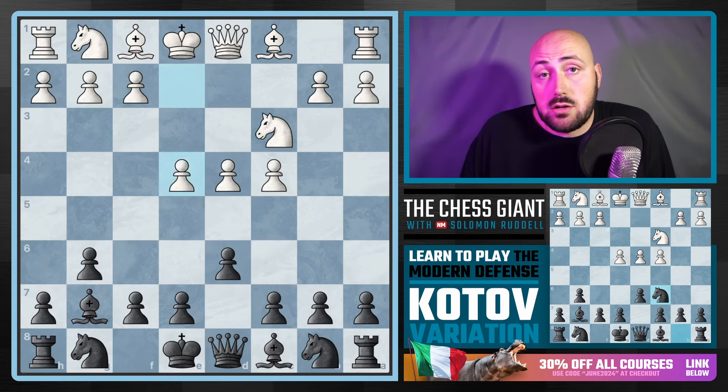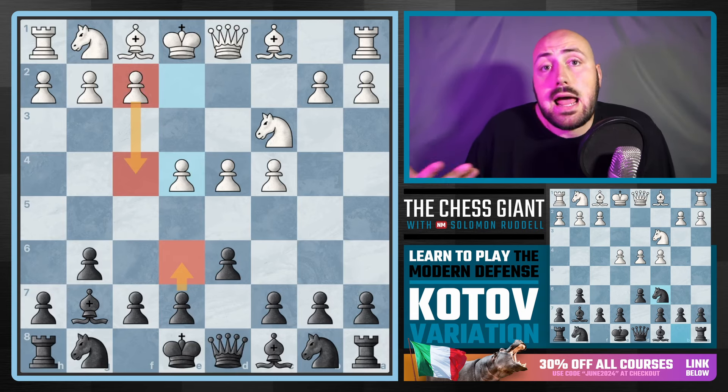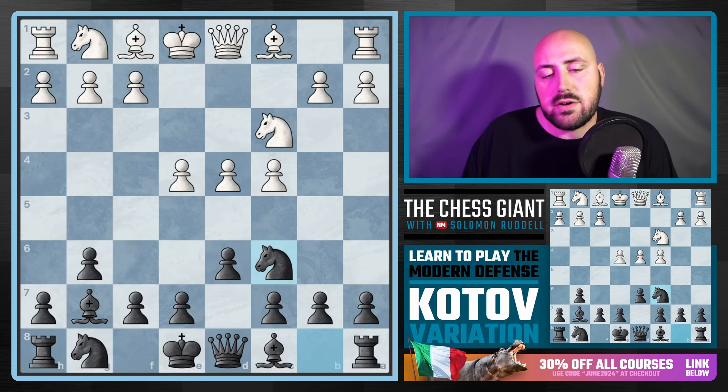On this channel I've covered the Hippopotamus Defense a ton, and if you're going to play the Hippo, you can play E6. But even if you are a Hippo player, this video might be of use to you — maybe you're concerned about seeing a four-pawn center and want to break things up before that can happen. One way to do this is by playing E5, a neo-modern idea. The other is by playing Knight C6, where we're immediately putting pressure on D4.